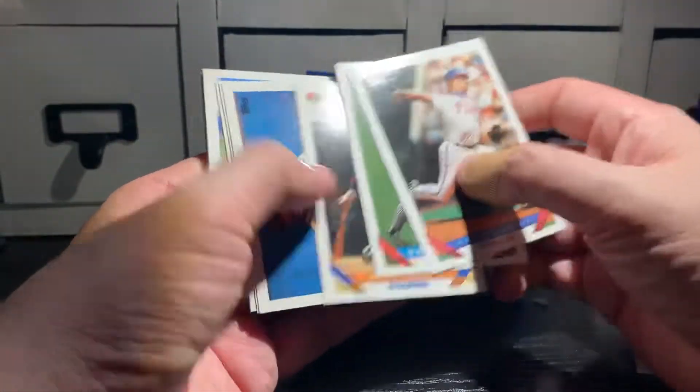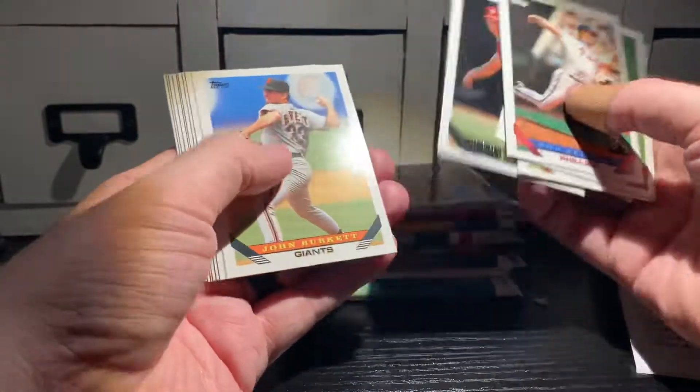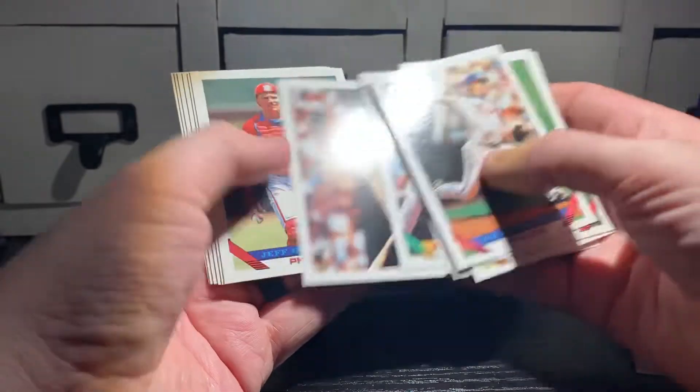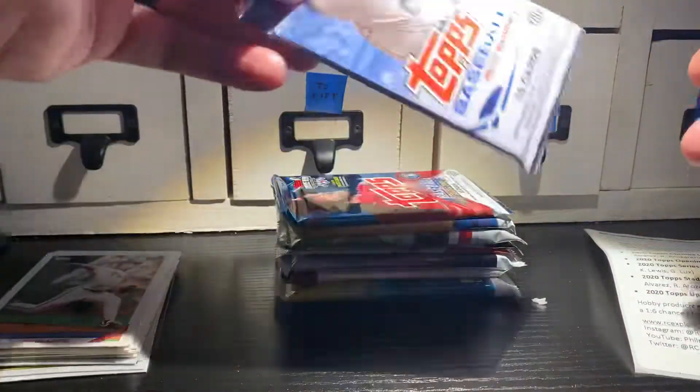Get that out of the way. He's card 98, I believe. There's the gold — Kyle Abbott. Got a 2013 Topps Series 1. Looking for Mike Trout, Manny Machado.